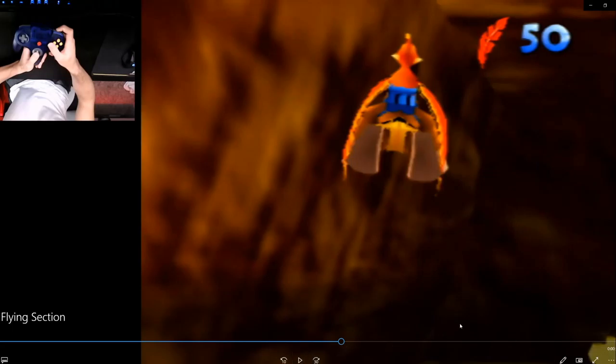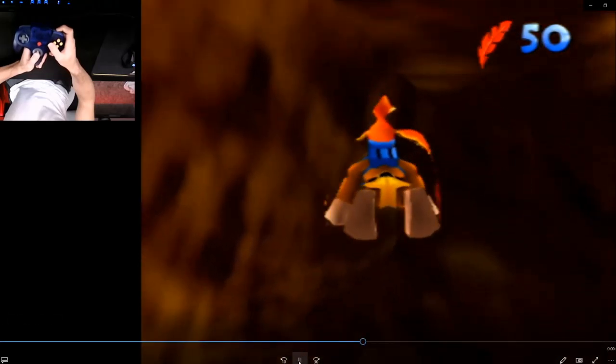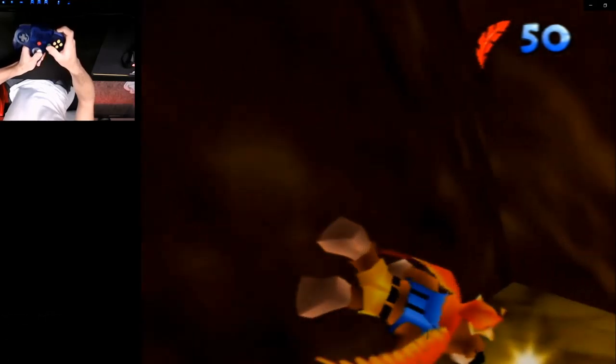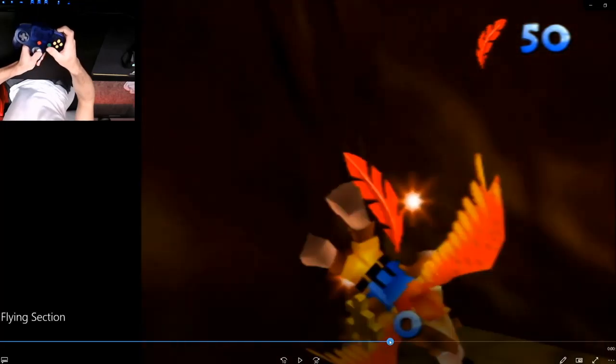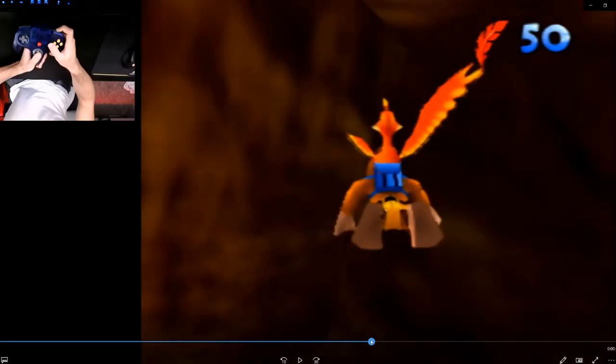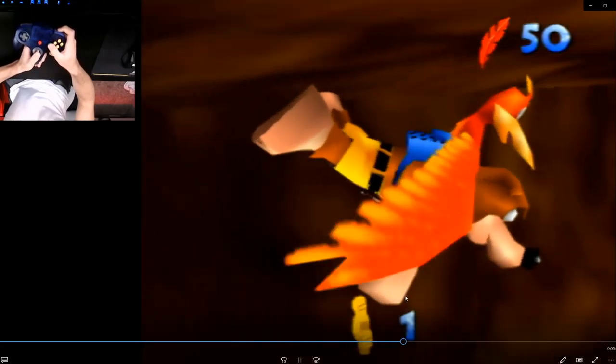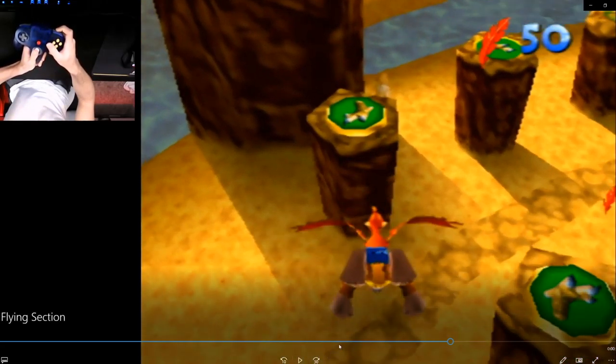My visual cue for grabbing this jiggy is a little bit different than what most people do, but it's a hundred percent consistent. You see this white kind of splotch right here — as soon as the bottom of Banjo's foot is lined up with it, whenever they're even, you just want to hold right, then up-right to get the jiggy. If you miss the jiggy you can just tap A, line yourself back up in this corner — you'll fly up and then slowly lower — then just look out for this visual cue: hold right, up-right, and grab the jiggy.